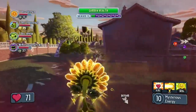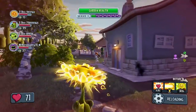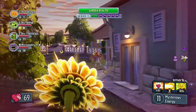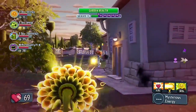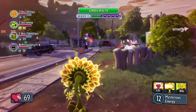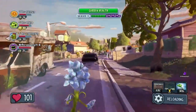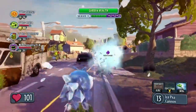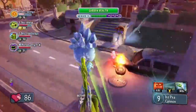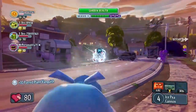To start this wave, the Mystic Sunflower is going to tangle with the Disco Zombie. The Ice Peashooter shoots frozen snow peas, which will freeze a zombie after a few consecutive shots. This is a pretty powerful tactic as it allows the Ice Peashooter to immobilize an enemy and his teammates to finish the job.